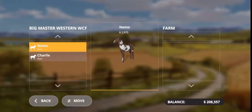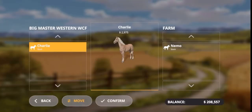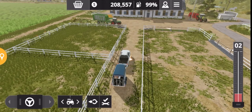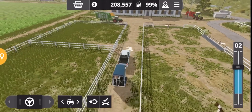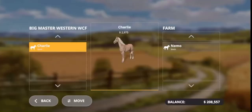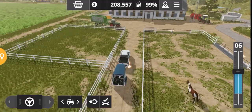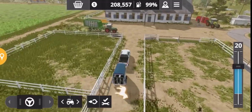Once you get back to the stables, you pull up and just move them across to unload them. I've only done one there, so move them across again to unload. Now we'll make sure they've got everything they need to keep them happy.